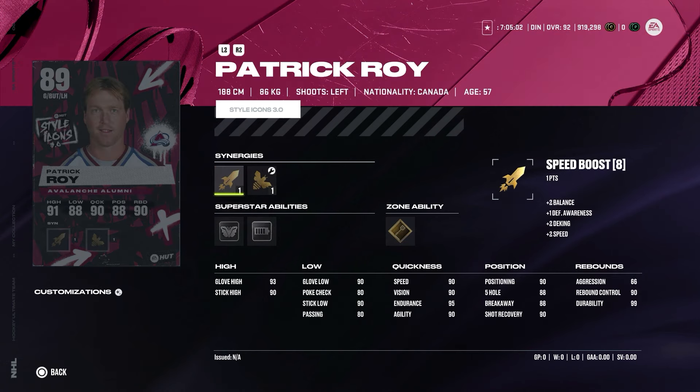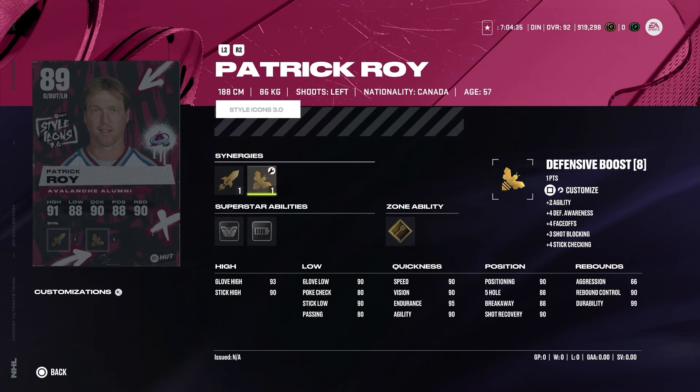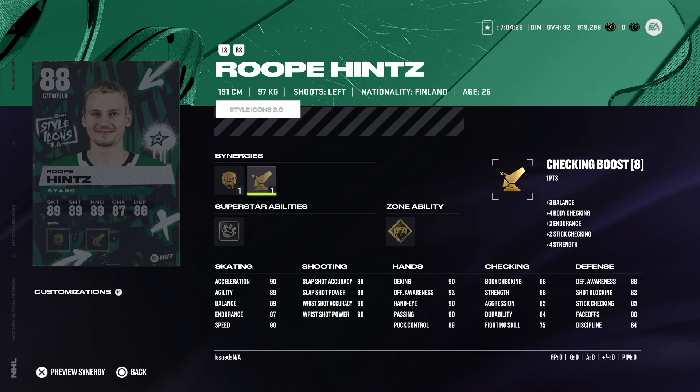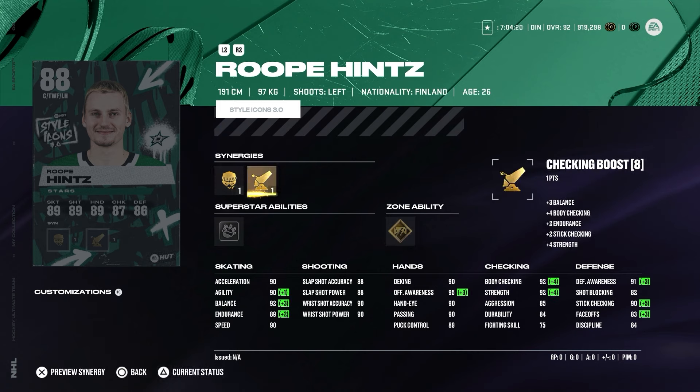We also have Patrick Roy — quite a solid goalkeeper with butterfly effect, energizer, and light work. I'd really love to try this card out. Aggression 66, speed 90, positioning 90, rebound control 90, and durability 99. Usually his cards play very good. Will I go and buy him? Probably not, but if I pulled him in a pack 100% I would use him. We also have Roope Hintz — two-way forward or checking boost with no contest and gold close quarters. If you look at the stats, really solid 88 overall card. Shooting is good, speed and acceleration are good, body checking is decent.